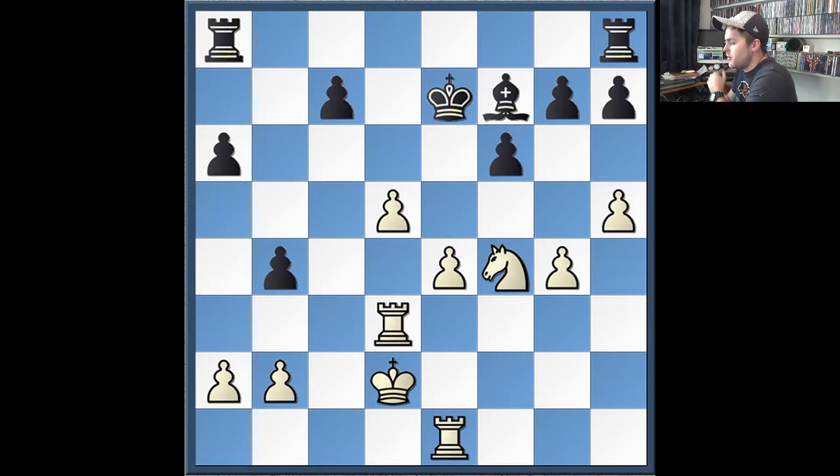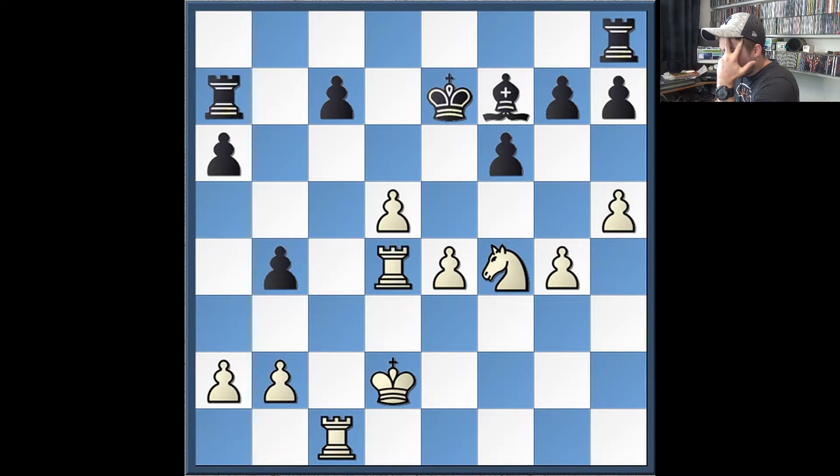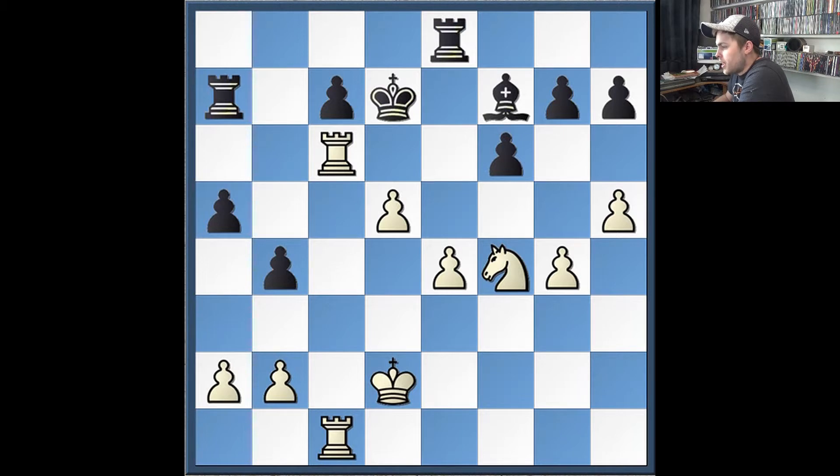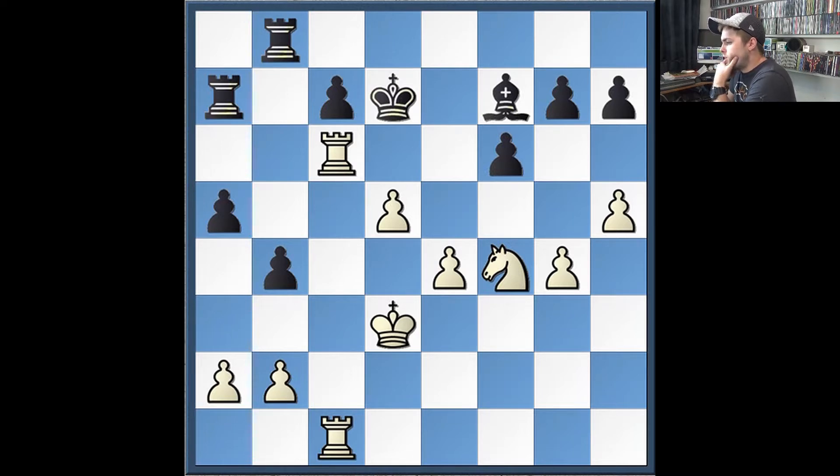He plays Ke7. We have an endgame where I'm slightly better developed and my pieces are a little bit more active. I'm able to use this piece activity and gain the initiative by attacking his weak pawns. I start by playing Rc1, attacking his undefended c7 pawn. He defends it. I play Rd4, attacking another undefended pawn — he defends. I double rooks attacking his pawn — he defends with Kd7. I play Rc6, which cements his weakness on c7. He plays Rd8, attacking my undefended e4 pawn. I defend it, and he plays Rb8.